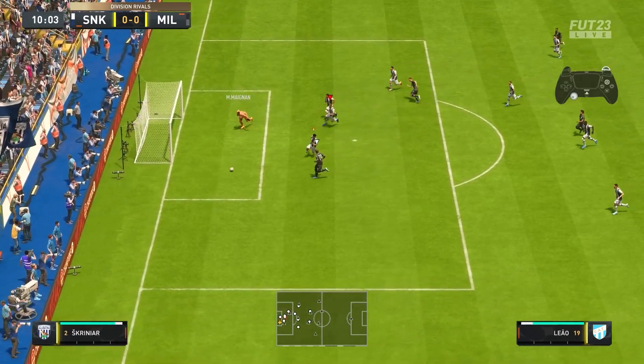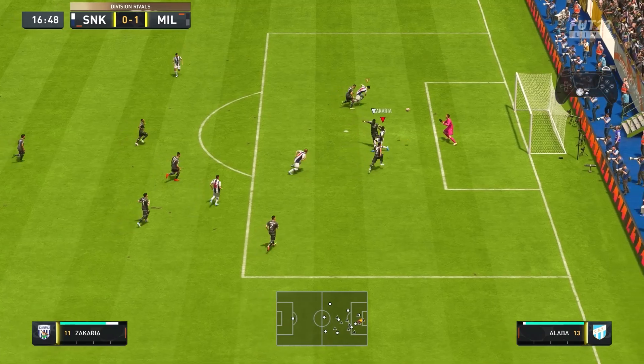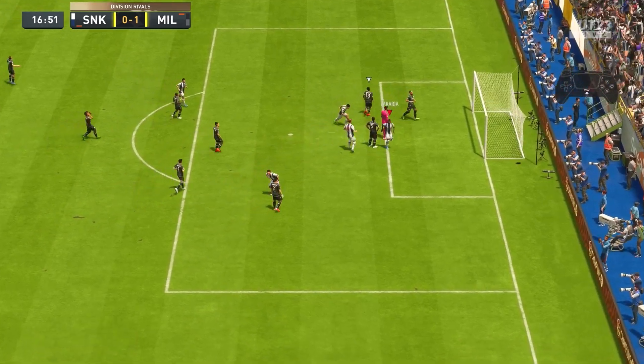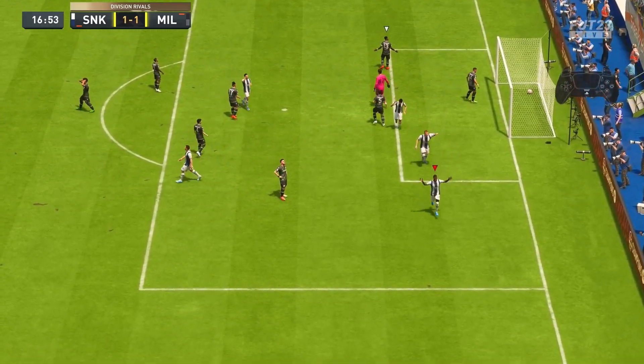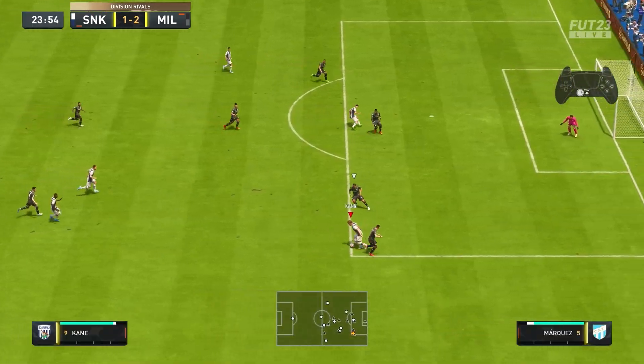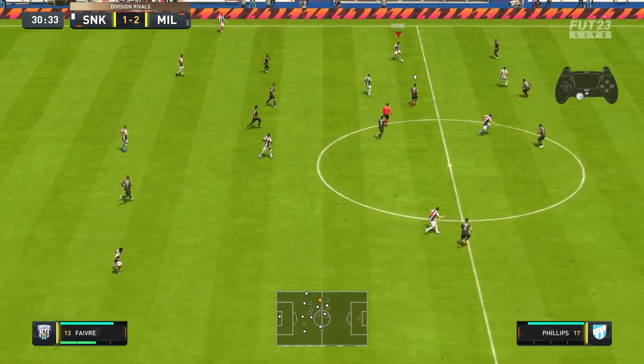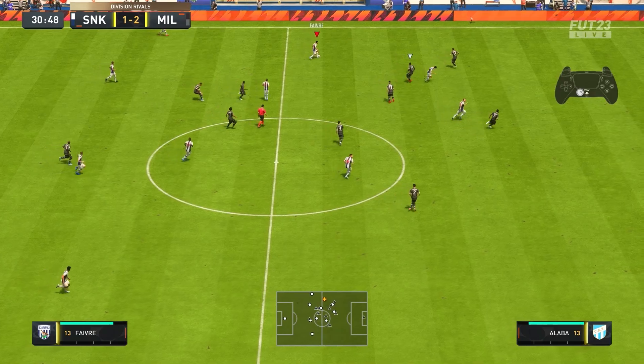The opponent goes 1-0 up with a rebound goal from Rafael Leo, and we do bounce back with Zakaria with that deep cross — a beautiful header, which really time finishing would have made no difference there. The opponent comes straight back at us though and goes 2-1 up. We try that Traveller shot from range, but Harry Kane — it's just a weak shot, it's a poor shot.